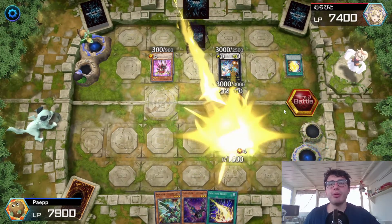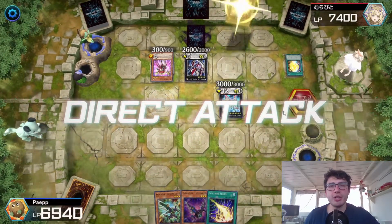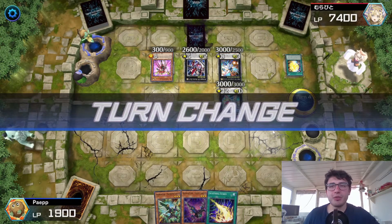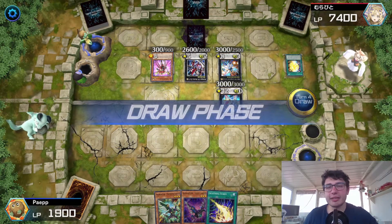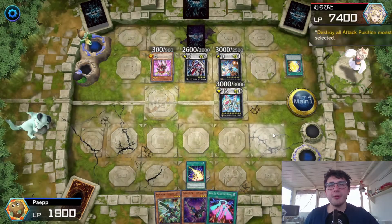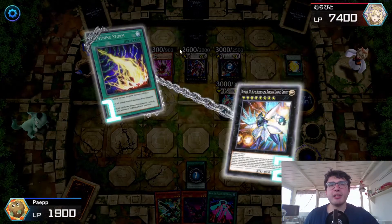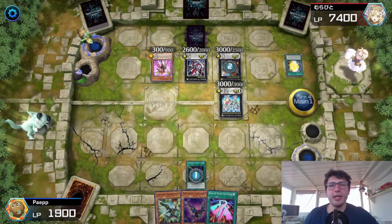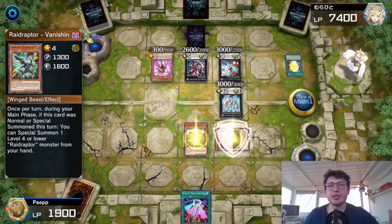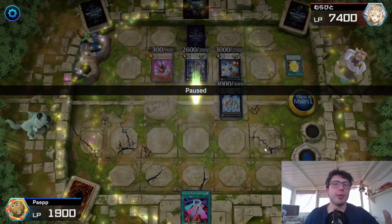He can just attack at this point, but he has no lethal — he has 6000 damage but I'm still alive. At this point I make my plays in the correct order, as you can see right here. First Lightning Storm to let him negate — he uses his one negate, and that's fine. But now with his negate used up, we're chilling, because we can just summon the Vanishing Lanius, use the effect, and special summon Fusillanius.